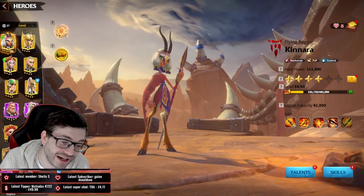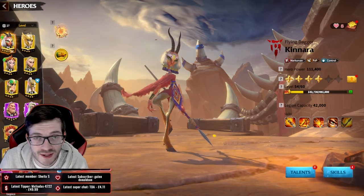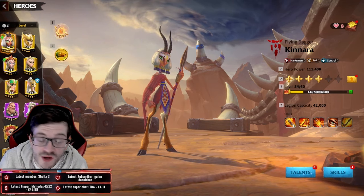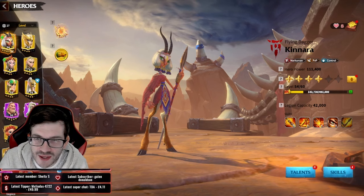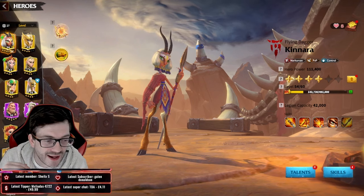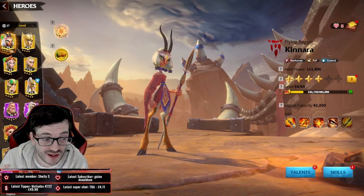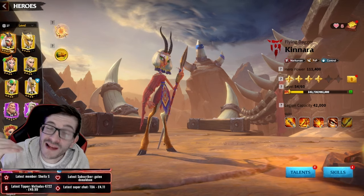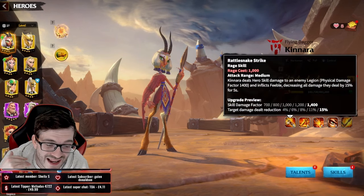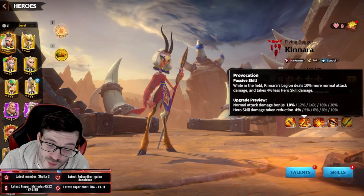Now let's talk about Kanara. She honestly opens so many doors for you, and as an archer player I would always recommend unlocking this hero. She almost feels like the Saladin of Call of Dragons — just that good in the early game. You'll most likely use her for a very long time until there's significant power creep, potentially years from now.